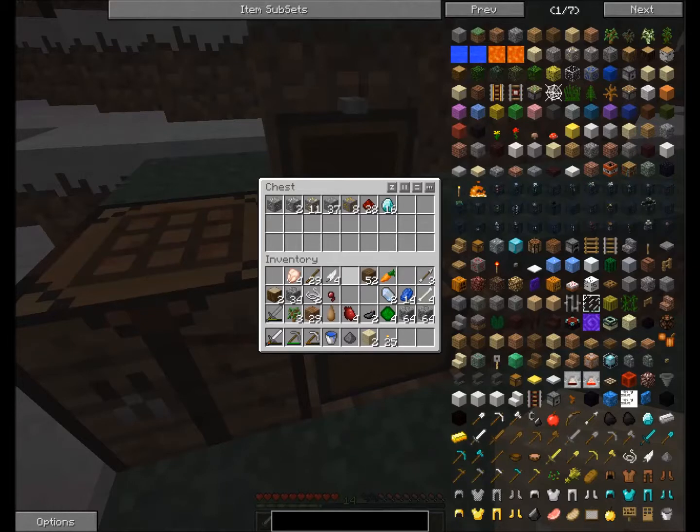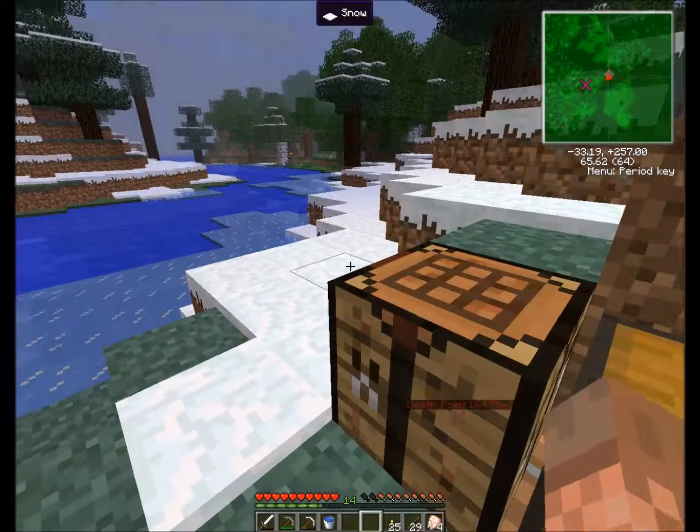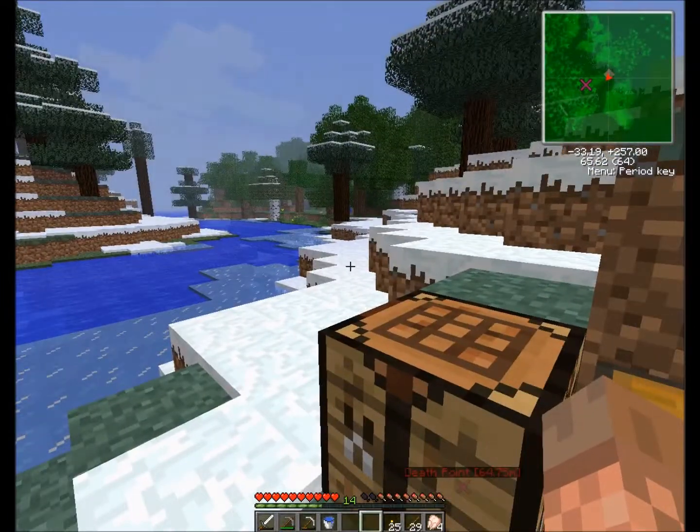Let's put our stuff inside: ferrous ore, silver ore, gold ore, 37 iron — wow — copper, redstone, our diamonds, carrots, and the meat I'll cook. Everything else I can pop in the chest. Thanks for watching, and if you want another episode let me know — it would be great to do another one. Let's see how this quarry works. Take care!